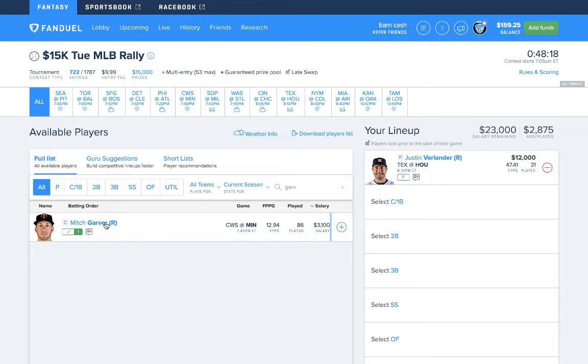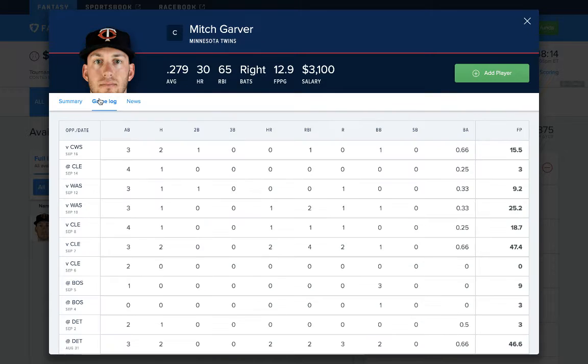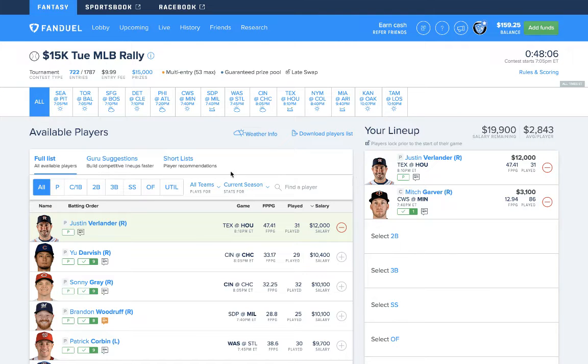I'm going to go with Mitch Garver batting in his leadoff spot. I like Minnesota going against Ross Detweiler, and he's a guy that's swinging a really good bat, giving us power upside. I like him — 3,100 is a great price tag for him as well. So he's the first guy I'm going to go with.